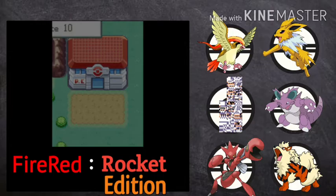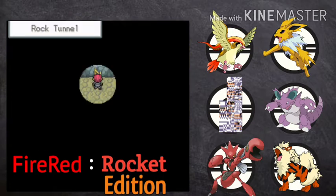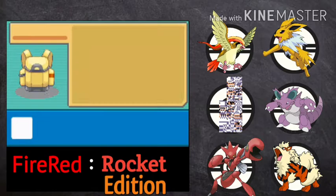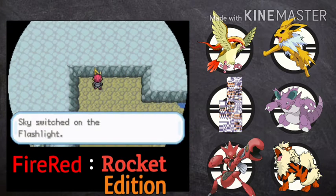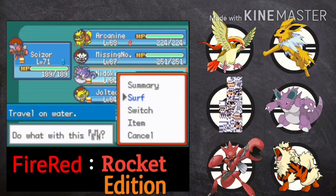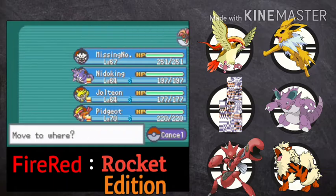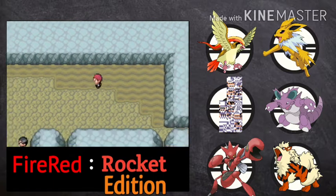Alright then, let's go through Rock Tunnel now. We need Flash — we have the flashlight. There we go, light up the cave. Let's put Arcanine up in front and use a repel. Let's go, let's explore the Rock Tunnel.